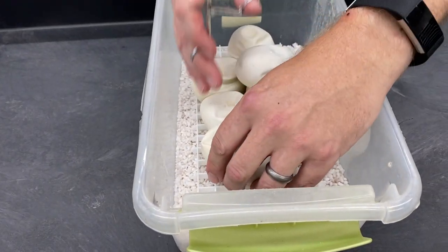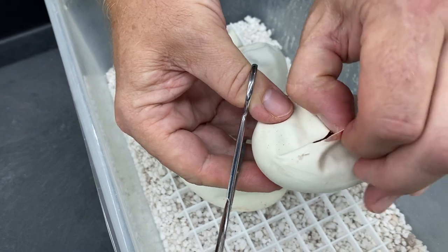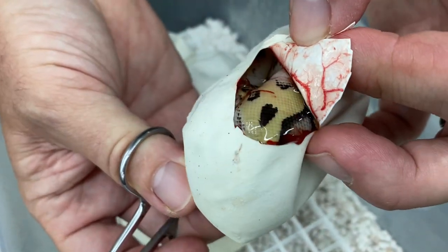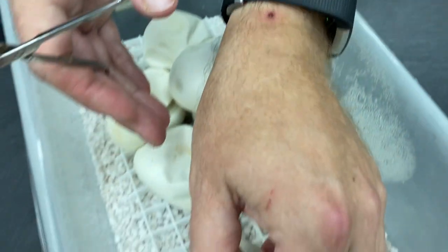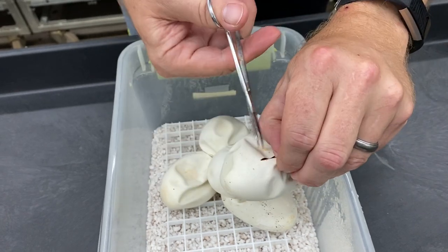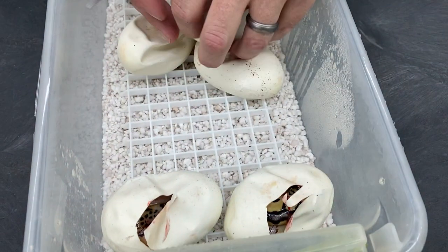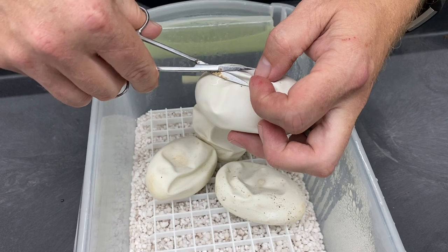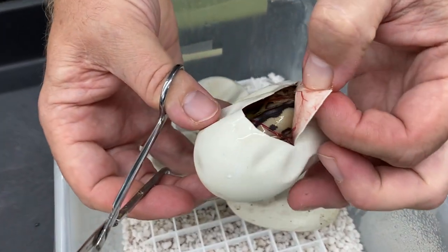This clutch is Pastel Clown Pied to Pastel Double Het Clown Pied. We've got six nice eggs here. Let's see what we got. Pastel Clown Pied — I don't see any Pied on that one, I think that's just a Pastel Clown. Another Pastel Clown, again no Pied. Another Pastel Clown Pied.